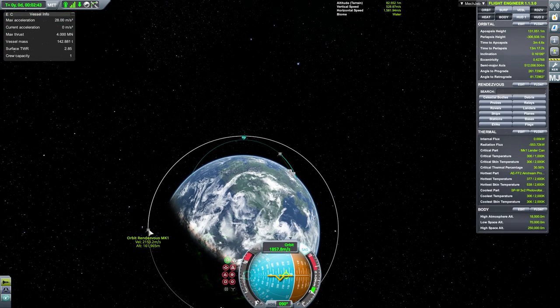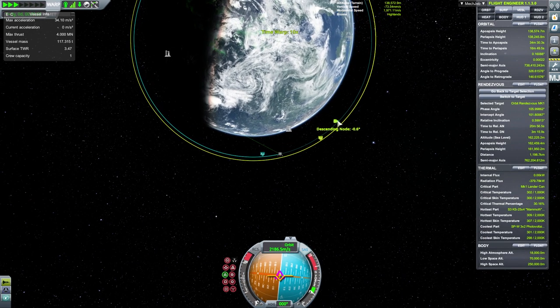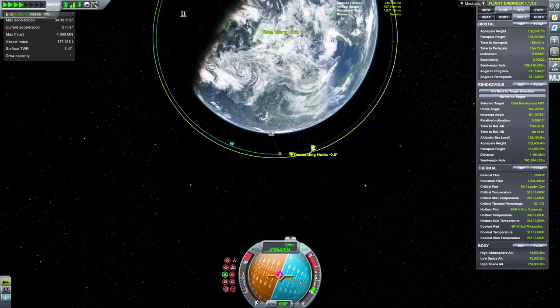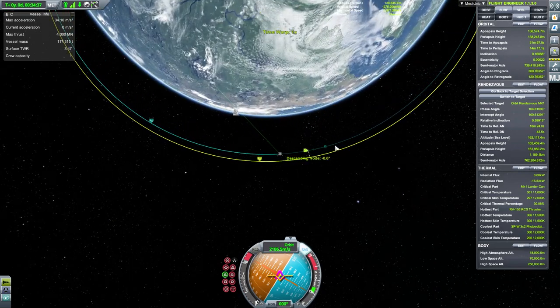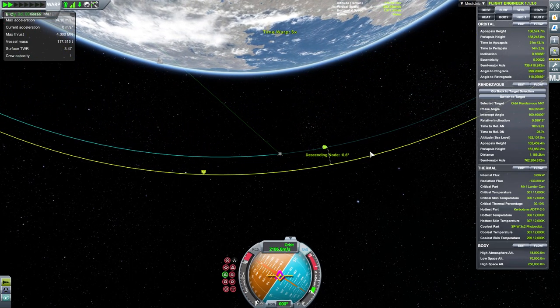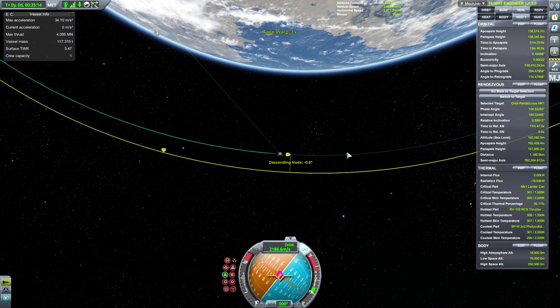Go ahead and make the other vessel your target. Now find the descending node or the ascending node. Place yourself in the normal position if you're going to the descending node, and the anti-normal position if you're going to the ascending node.